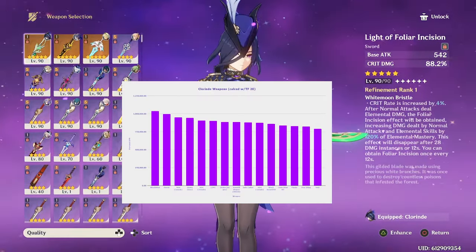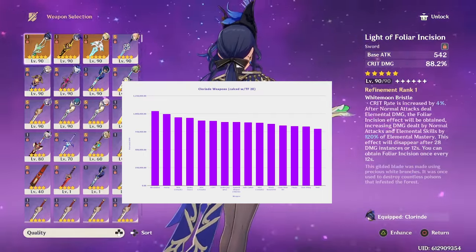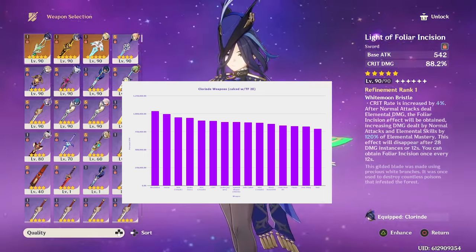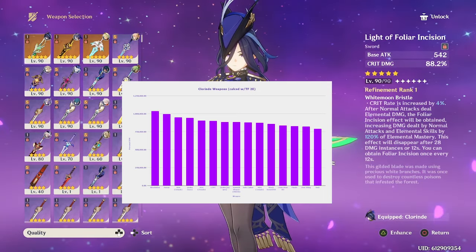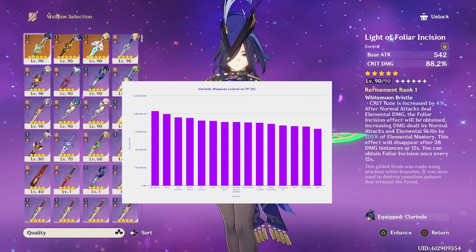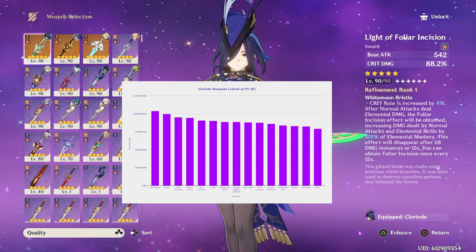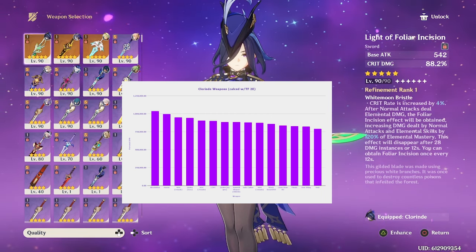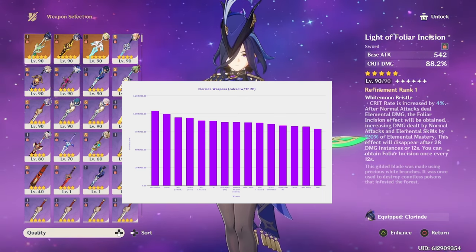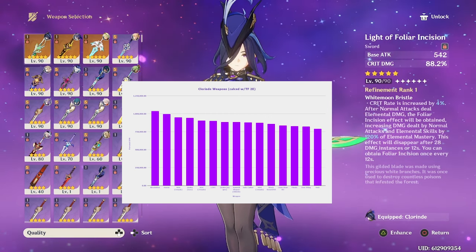For Clorant's weapons, her best weapon is her signature, Absolution. However, Haran Geppaku Futsu is very close, and so is Uraku Misugiri if you are using a Geo unit such as Yunjin on the team. If you aren't using a Geo unit, Light of Foliar Incision will be her third best weapon, followed by Uraku and Mistplitter. Jade Cutter is not highly recommended, as she ascends with crit rate and buffs her own crit rate by 20%, so she will easily overcap — but it is a good option if you don't have the prior-mentioned 5-star swords.